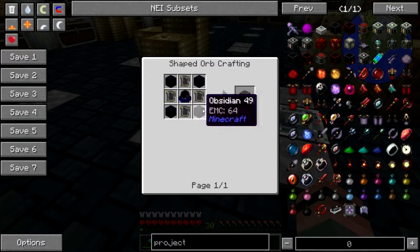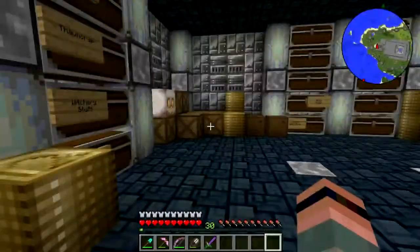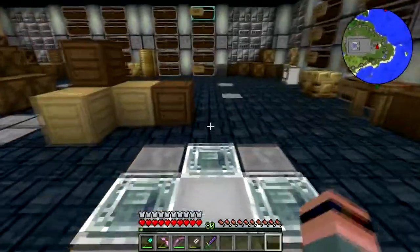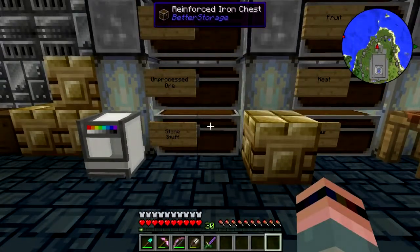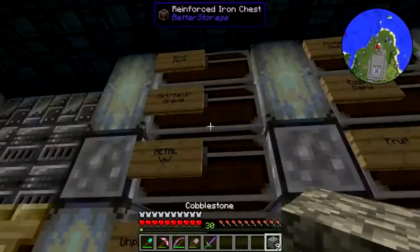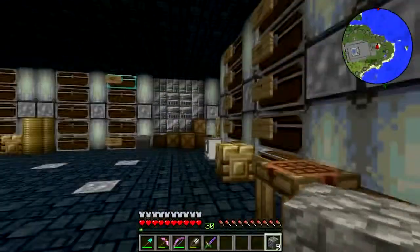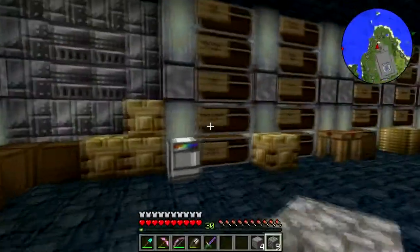A lot of this is blood magic stuff. Wait, where's the apprentice blood orb — where's the cheap one? Yeah, I don't think I have one anywhere. This gets into blood magic, which is the problem, and I'm not a fan of blood magic. I played with it a little way back in Agrarian Skies and just couldn't get into it. I tried it — not a fan.